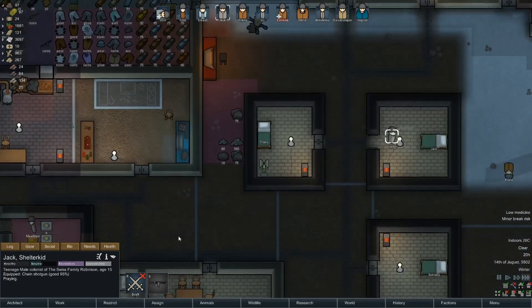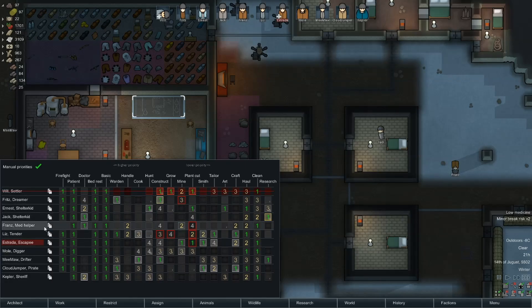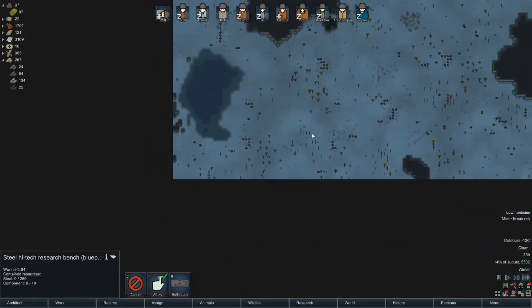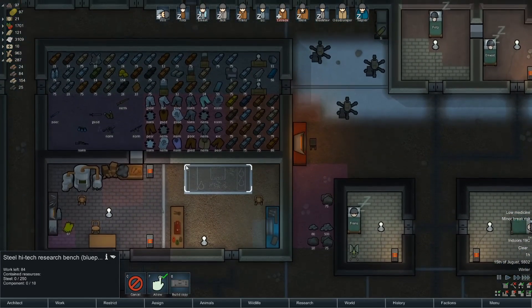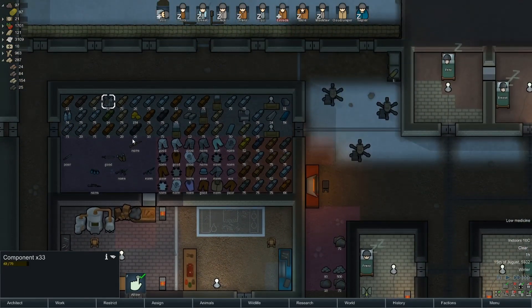Jack is not working — Jack's our researcher, and he's not working because there is no research bench anymore. Can Jack do other things? Cleaning, hauling, researching — those are the Jackian ways. Can Jack help with mining a little bit? He's a one in mining. As we get more steel from here, we'll hopefully get the research bench made fairly quickly. It takes 10 components and we have 33 steel components. Very good.